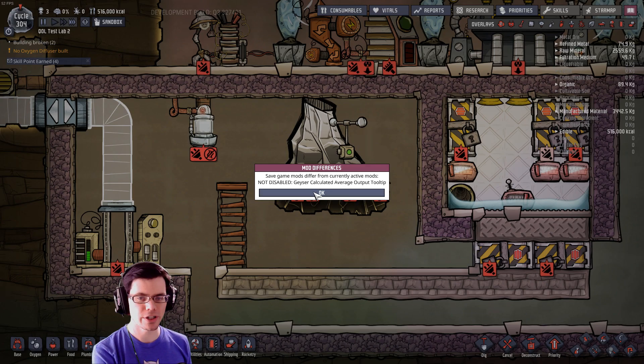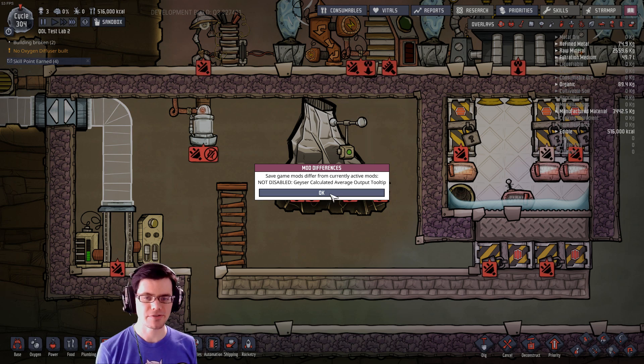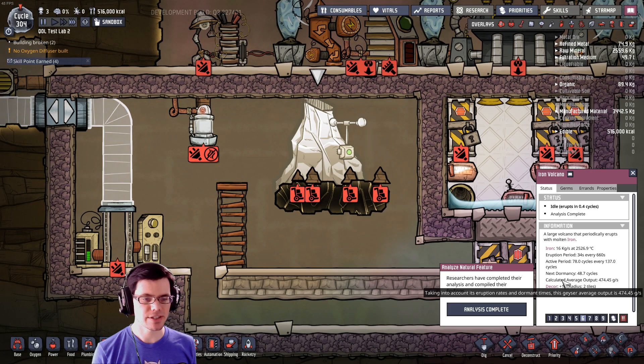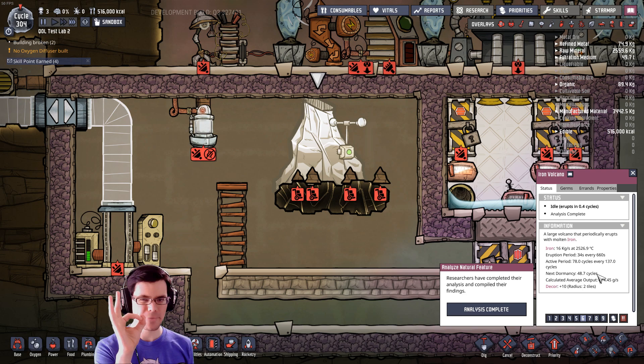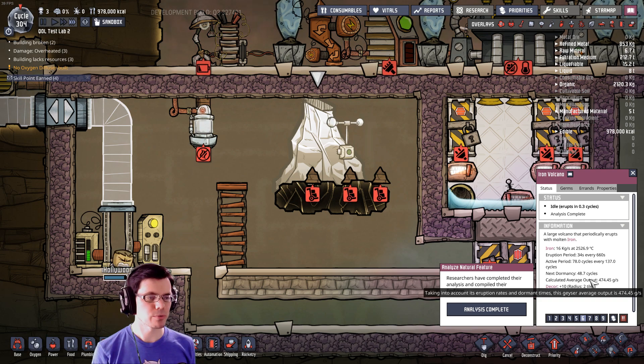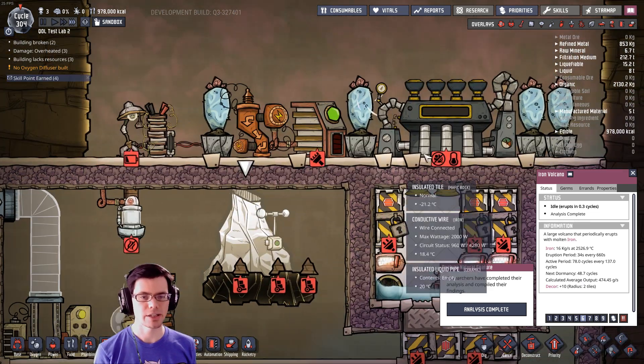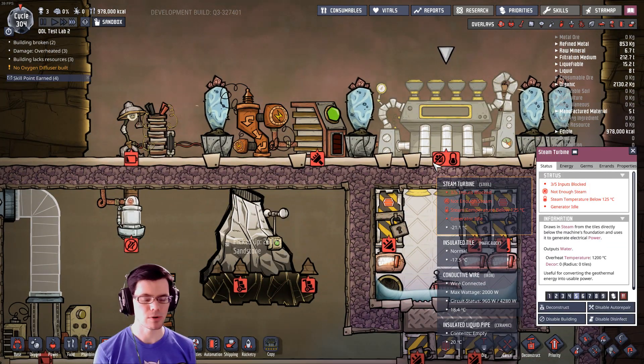We're going to get a little bit of a warning here, but since this is just a user interface thing, it's not a big deal at all. Click OK, and now when we look at this, we can see our calculated average output is 474 grams a second — real nice. That'll be really useful when we go to calculate just how much potential energy is in here and comparing that to how much the steam turbine turns into power.